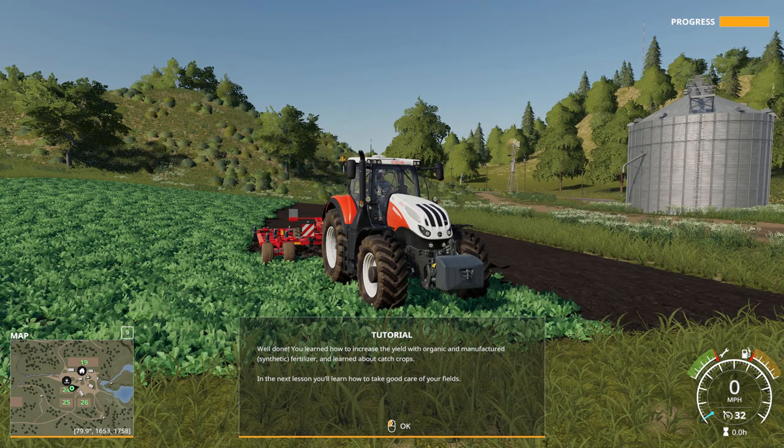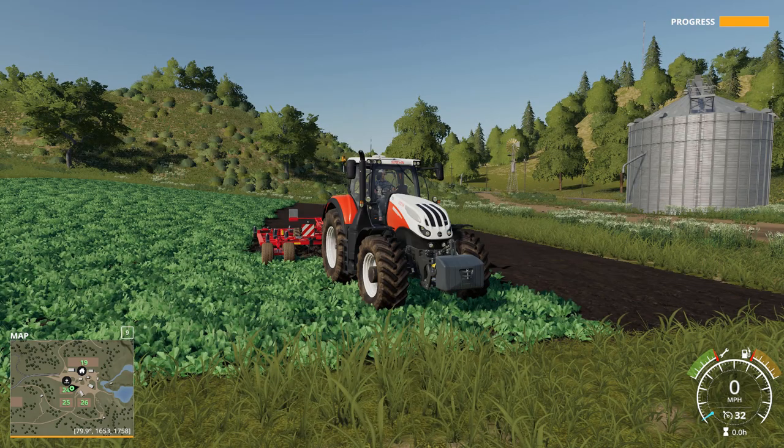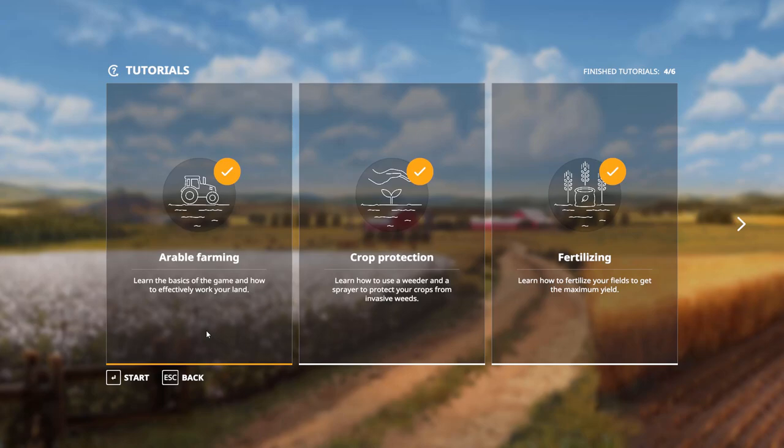Well done. You learned how to increase yield with organic, manufactured, and synthetic fertilizer and learned about catch crops. In the next lesson you'll learn how to take good care of your fields. That's definitely an interesting way. I always thought it was just kind of like you spread poop everywhere for fertilizer - I didn't know you can make another crop and kill it off and smash it back down on the ground to put nutrients back in that way. Very cool. All right guys, I'm going to end the video right here. Thank you so much for tuning in. If you liked what you saw, please hit that subscribe button and thumbs up too, and catch me in the next one. Bye.